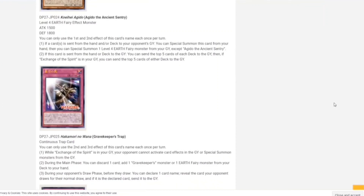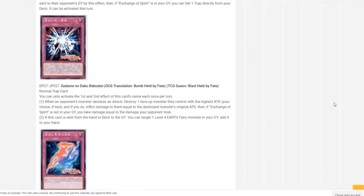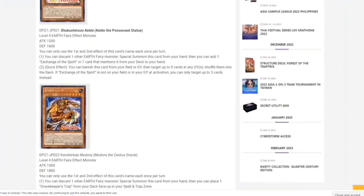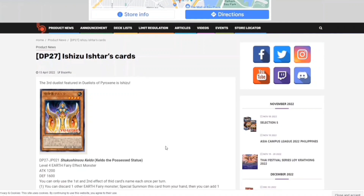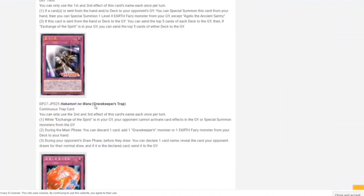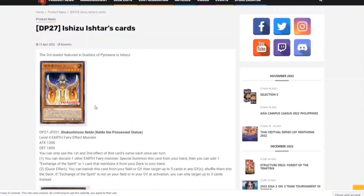There's also this one trap card: when this card is sent from the hand or deck to the graveyard, you can target one level four Earth Fairy monster in your graveyard and add it to your hand. Because you're going to be dumping a lot of stuff, a lot of Tier Limit players are playing a lot of these as three-ofs, so you can already see how crazy it is.